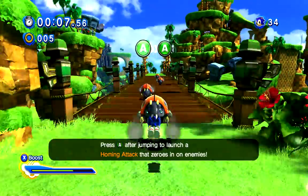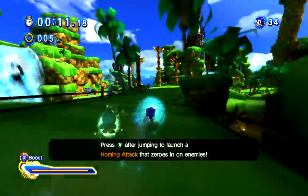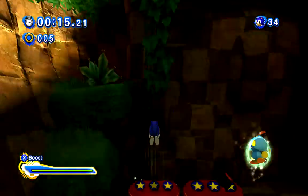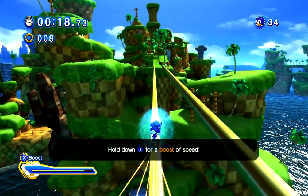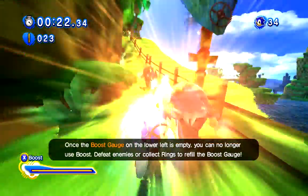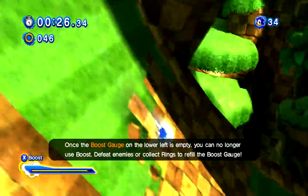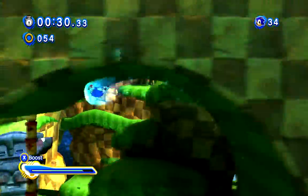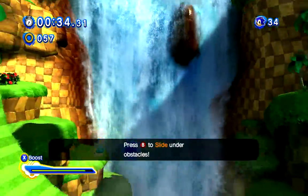This is a game to launch a hitman's attack with zero ninja enemies. Hold down the X button for a boost to splash. Once the boost gauge on the lower level hits, you can no longer lose weight. Defeat enemies and collect rings to refill the boost gauge. Press the beam button to slide under obstacles.